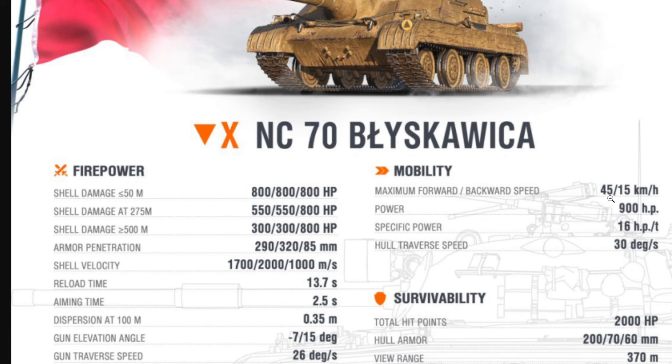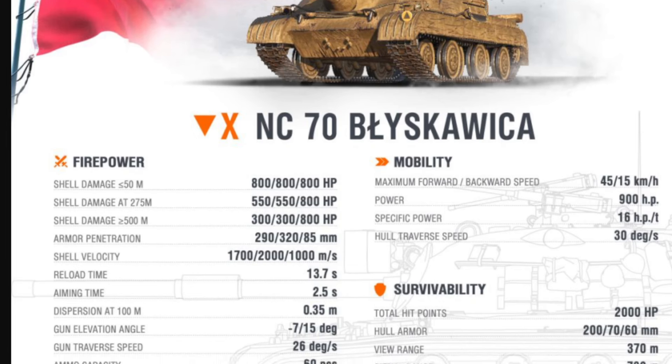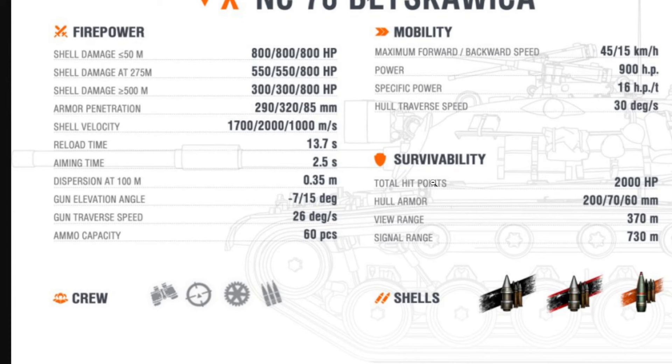Maximum forward speed is 45 km/h, and the backward speed of 15 is rather slow. The 45 forward is also low overall. The engine produces 900 horsepower — okay, with a specific power of 16. Hull traverse speed is 30 degrees per second, and total hit points is 2,000.